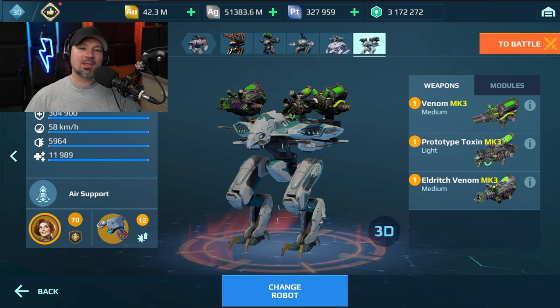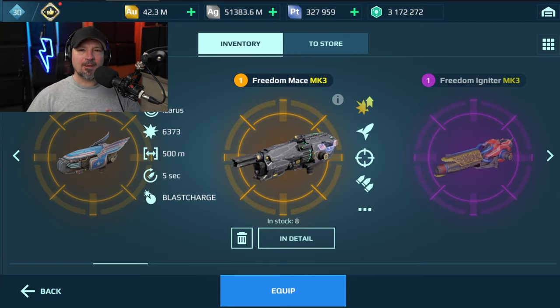These old school DOT weapons like the Venom and the Toxins got buffed recently and I'm not really sure how good they are, but I'm testing them out right now. So far I like them. If I wasn't running those, I would definitely run the Mace. The Mace, Hammers, and Cudgels are awesome shotgun weapons.